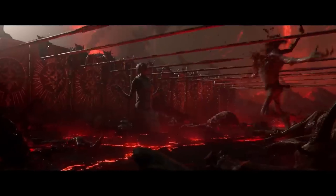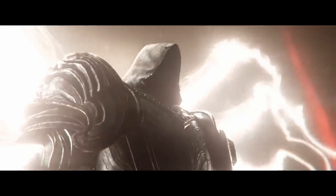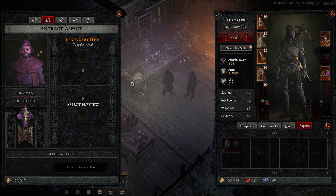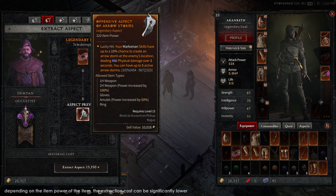Early on, one of the biggest things standing in the way of upgrading your rare items to legendaries is gold. The best approach is that extracted aspects usually net a significantly higher value than the corresponding legendaries if you have to sell them. Meaning that if you ever pick up an aspect that isn't useful to you in any way, you can still proceed to extract it for the extra gold — albeit at the cost of losing out on the materials you would otherwise receive from salvaging that item.